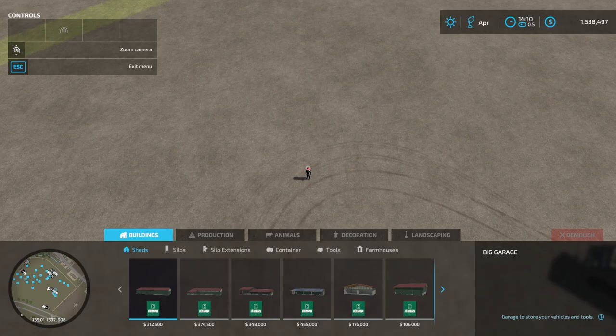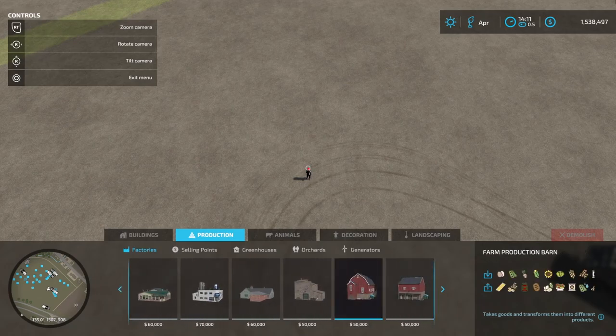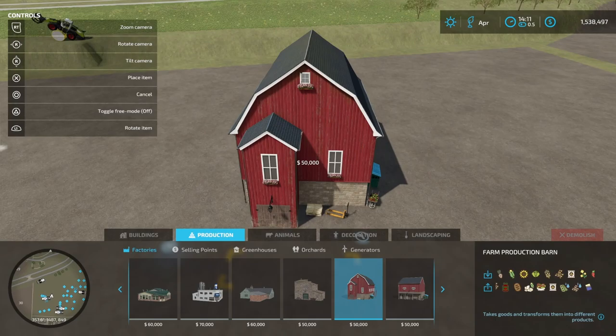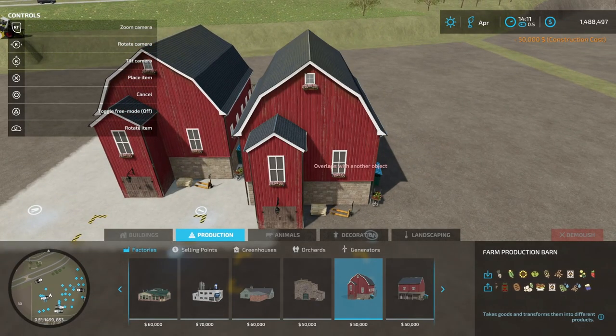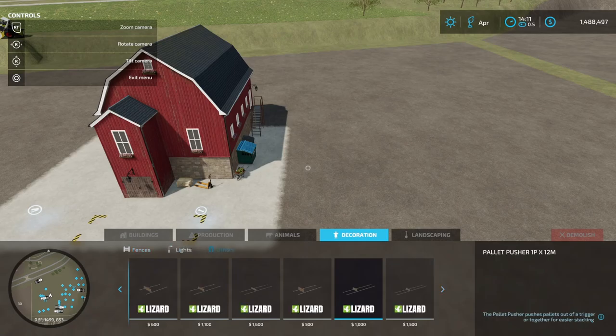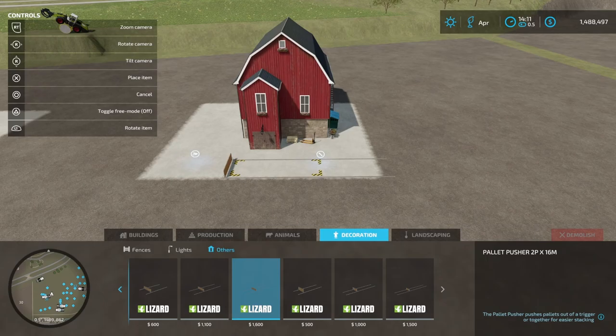The first thing you're going to want to do is come down to Construction, then go across to Production. Come down to Factories and come across until you see the Omotana buildings. I like this Farm Production Barn — it works really well. Another important part: I have everything flattened out really well here. I highly recommend if you're going to put this combination down, you want everything nice and level by using your landscaping tool, smoothing everything out and making it perfectly level.